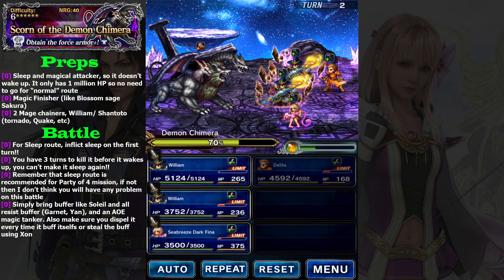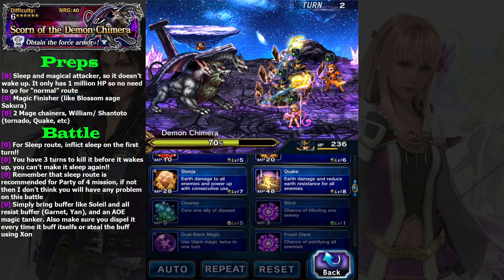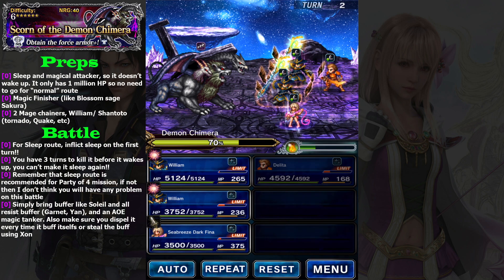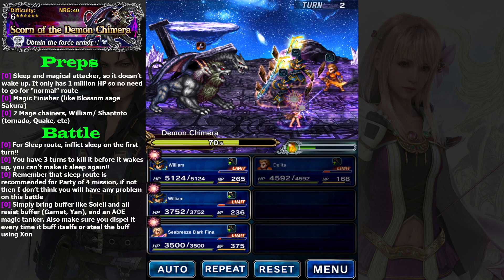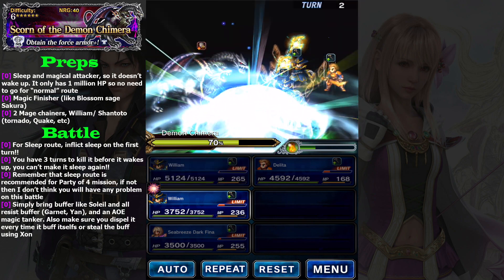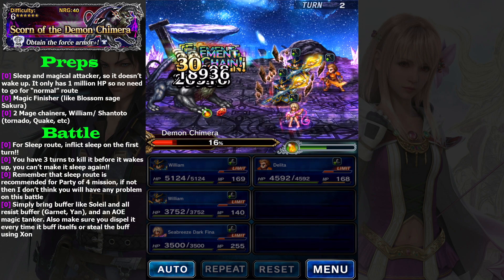Basically, if I don't use Seabreeze Darthina, I can still kill this one, so you don't need to have Delita for this. Do all black magic quickly — feel free to replace Delita with any magic finisher. Maybe Blossom Sage Sakura — I believe she is better. Do all black magic, Ultima Ultima. I use Ultima here as a finisher. The key is to chain correctly. See, my Ultima missed but I still dealt a lot of damage.